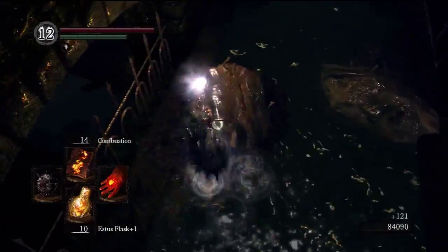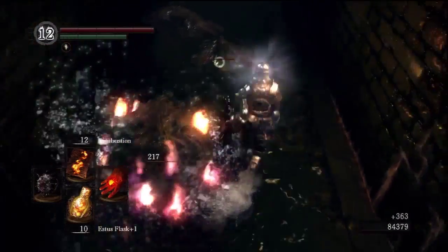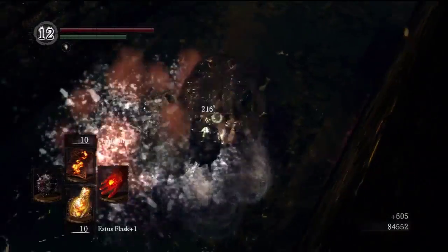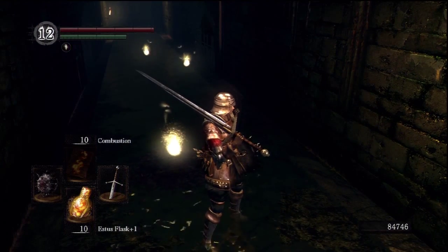Both of these items will increase your discovery rate by 200, for a maximum of 410 with items, or 210 with just holding humanity. I'm farming early in this game, so I've not yet unlocked Sen's Fortress in this playthrough, and I have a maximum of 210.